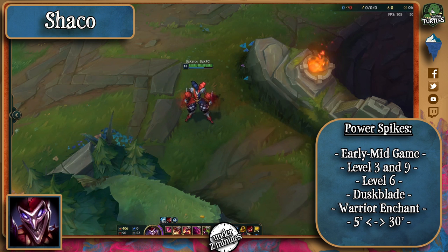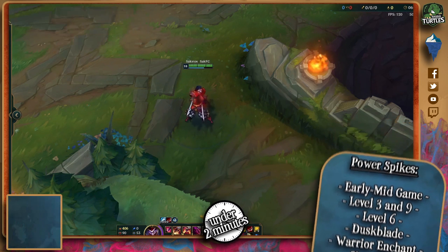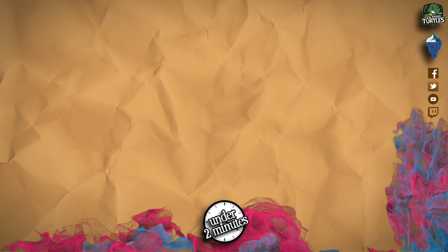Early and mid are quite good especially if he gets fed, but he falls off really hard in the late game. Thanks for tuning in, good luck in your match and remember, his boxes take a while to activate so no need to dodge him if he just placed it. His ultimate will allow him to dodge abilities so beware of it, and wait out for late game for a free win if you can. Ultimately, have fun doing it.